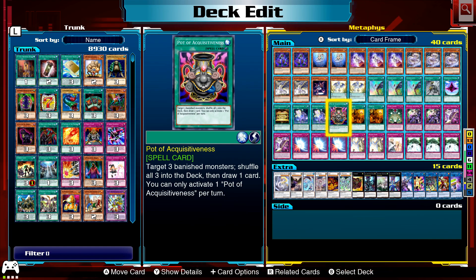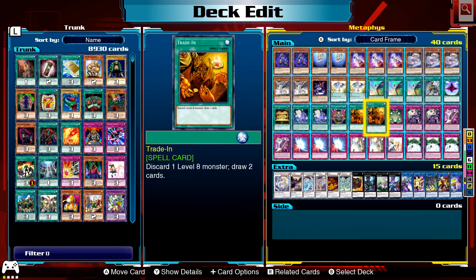Pot of Acquisitiveness: target three banished monsters, shuffle all three into the deck and draw a card. You can only activate one per turn. Trade-In as well, because we have plenty of level eight monsters — one, two, three, four, five of them.